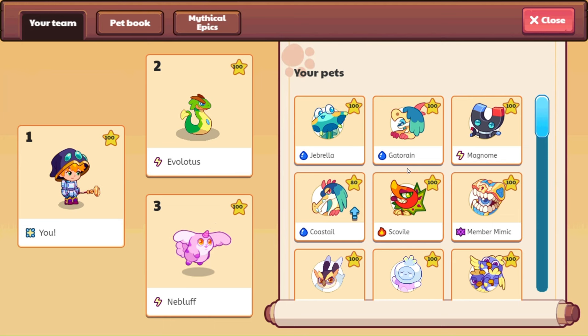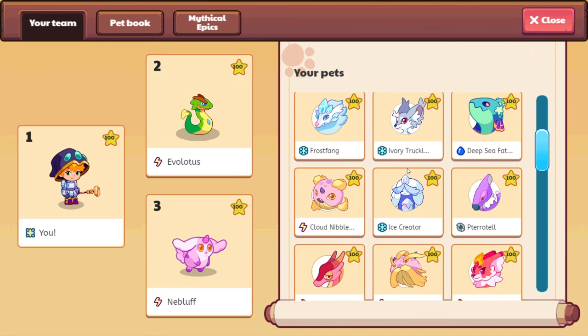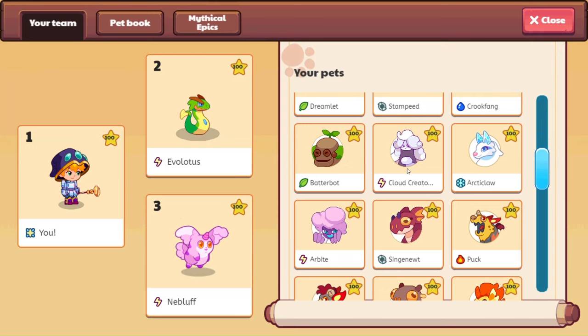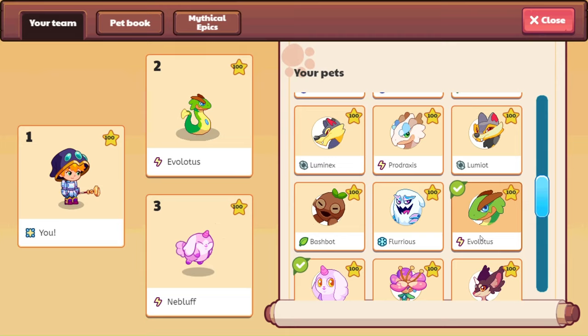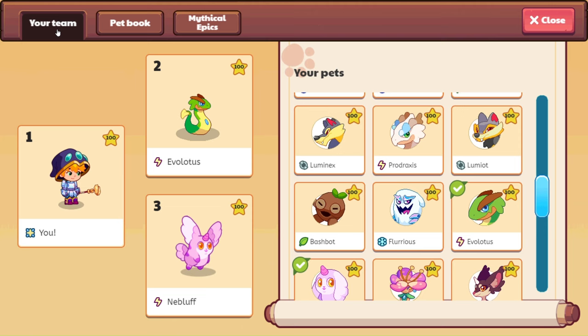Both of mine are level 100, so that definitely helps. Save some coin when upgrading to make getting the Titan Shards a little bit easier and faster. Evalotus has a power of 720 and a pretty fast speed. The health and defense is not super crazy low — it's not great — but the power of 720 for this battle makes it so great.